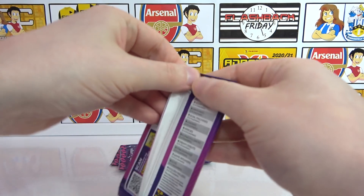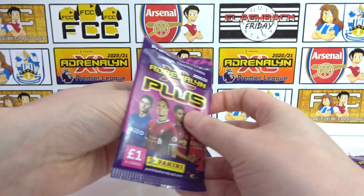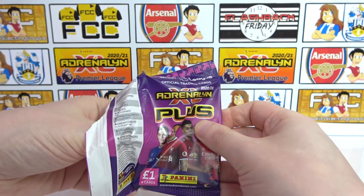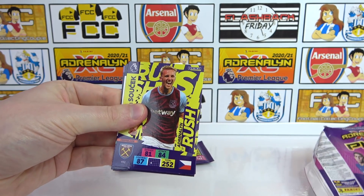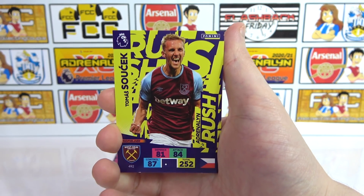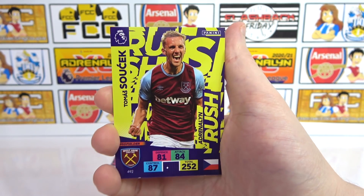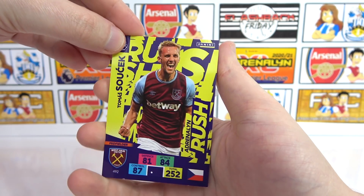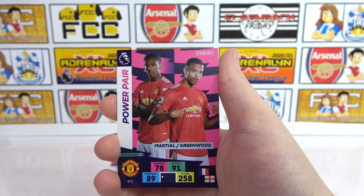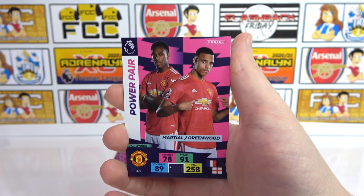So on to the second pack - the Aubameyang pack. Hoping to get the Dream Debut card because I think that's the best looking design in my opinion. Let us know what you think if you've seen all the designs. Oh hello! So here's one of the favourites - we've got an Adrenaline Rush, that's cool, it's probably my second favourite. A Suchek of West Ham, Adrenaline Rush. Awesome stuff! Then we've got a Power Pair of Martial and Greenwood.